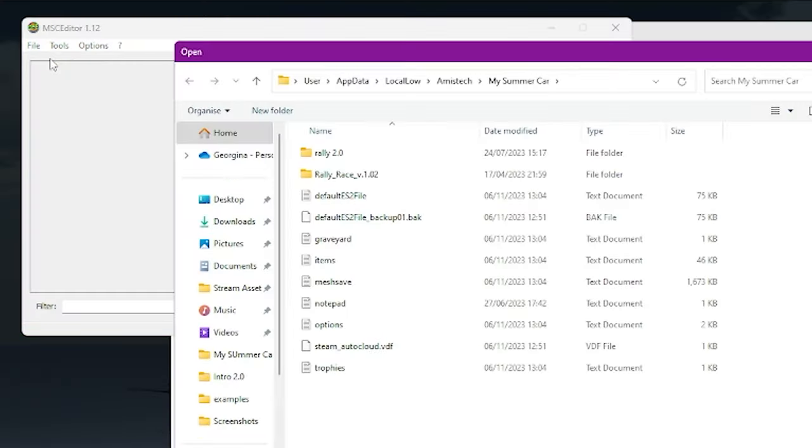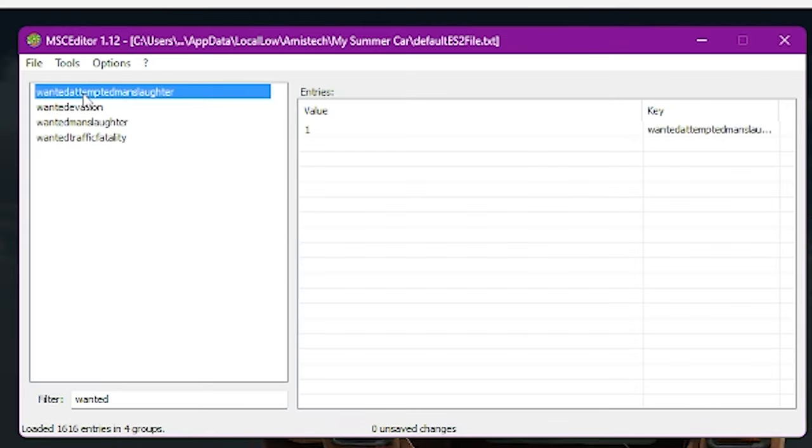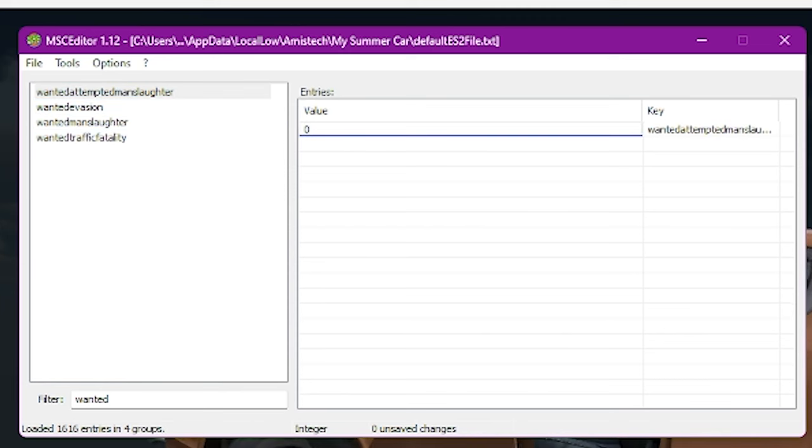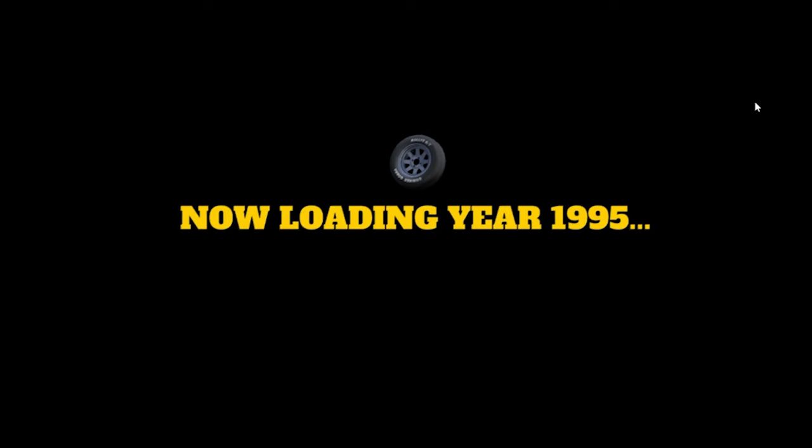Open up your save file and type 'wanted.' Clicking on the different crimes will show which ones you are wanted for, with a value of 1 meaning you are wanted for the crime and a value of 0 meaning you are not. Edit the 1 values to 0, save the file, and when you get back into the game the police will have magically vanished.